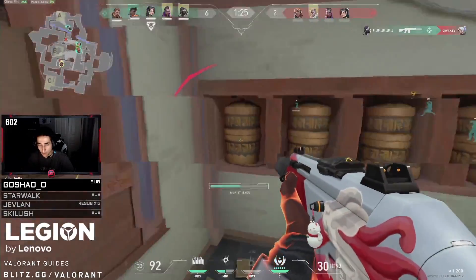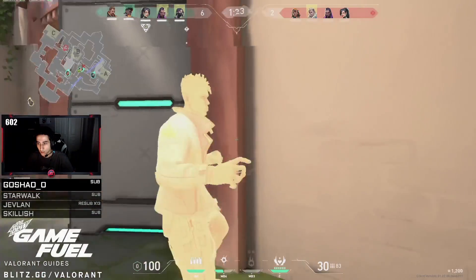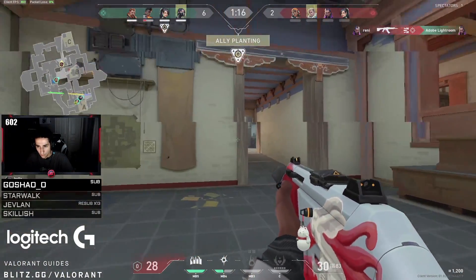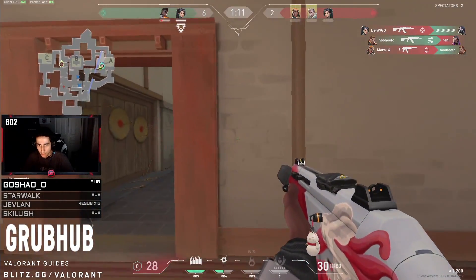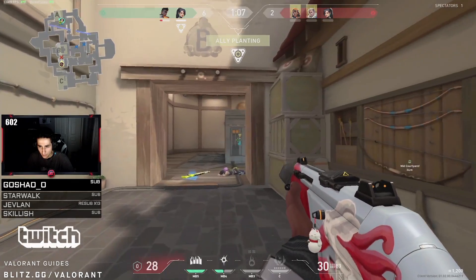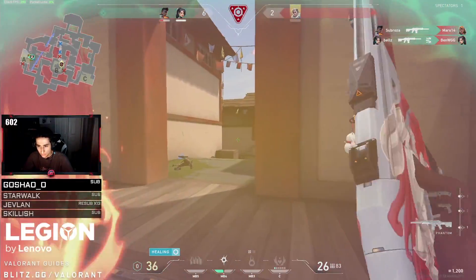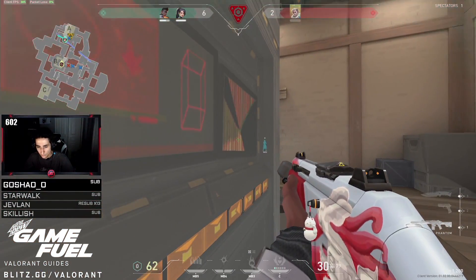The second thing the ultimate did was put down pressure. If he and his team had pushed A site as 5, the enemy defenders could freely rotate to stack the site. Instead, by pressuring garage, the enemy team can't freely rotate to defend A — they also have to worry about a push through garage. Sage eventually gets the plant down on A, and even though Subroza isn't grouped with his team, he is now behind enemy lines lurking, putting pressure on the enemy. Often when lurking like this you can catch defenders rotating, like the enemy Raze in this case, for free kills.